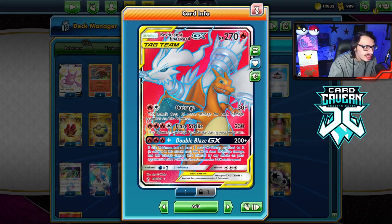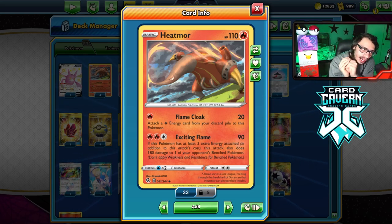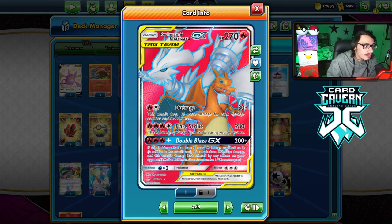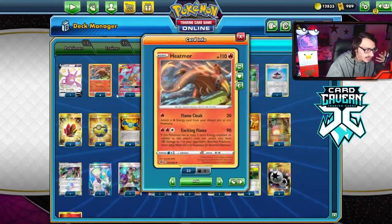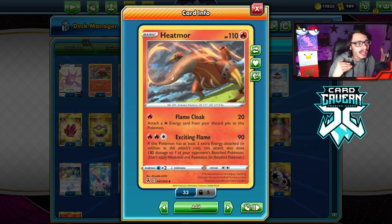We're playing 4 Rare Candy to make sure we get Emboar into play. I'm also playing a Reshizard — against VMAX decks this is a really good attacker, because Heatmor doing 90 to the active can be a bit underwhelming. Against Tag Team Pokemon you can hit for 90 then knock them out on the bench with 180, or vice versa. Reshizard gives insurance as a backup attacker and can clean up after Heatmor spreads damage.